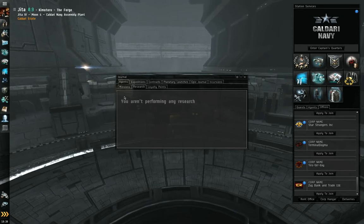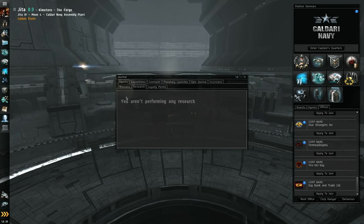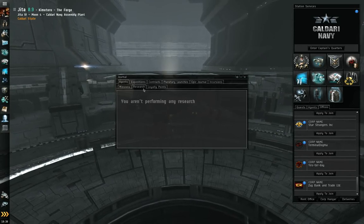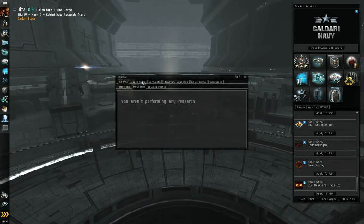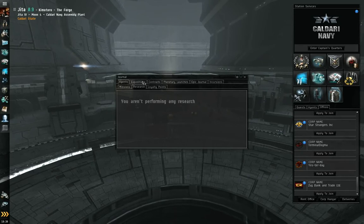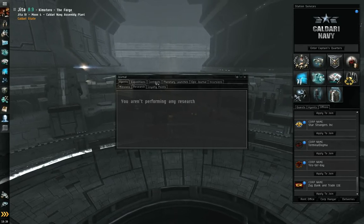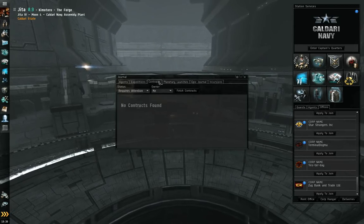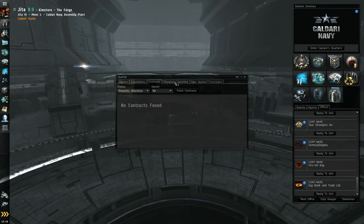Research — if you had research agents, which I covered in the first tutorial, they would be listed as well as the points you've acquired. Then you have other areas: expeditions, which would be escalations — they're very rare and new players won't encounter them. Contracts — new players won't really deal too much with the contract system, although I'm going to cover it in a little more detail later.